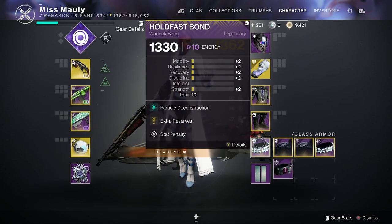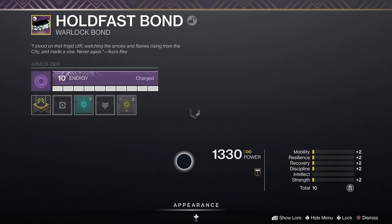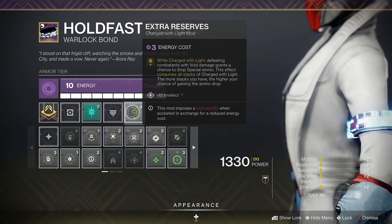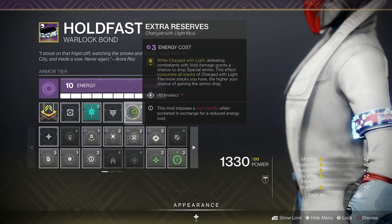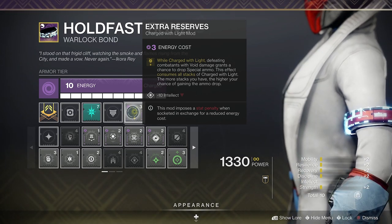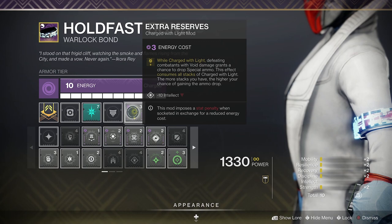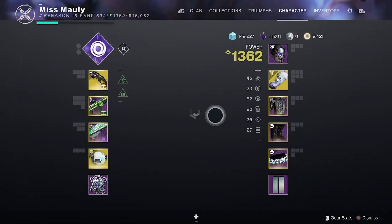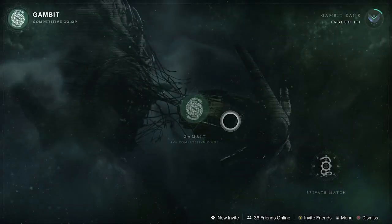But this is the key mod that you want right here: Extra Reserves. It says: while Charged with Light, defeating combatants with void damage grants a chance to drop special ammo. By the way, finishers count as void damage. This effect consumes all stacks of your Charged with Light — the more stacks you have, the higher your chance of gaining the ammo drop. That's why we have Supercharged, which is going to give us more stacks of light.